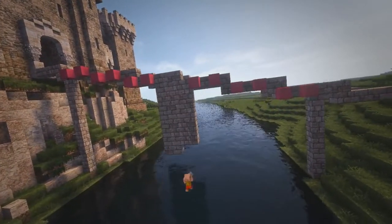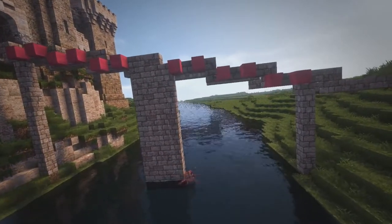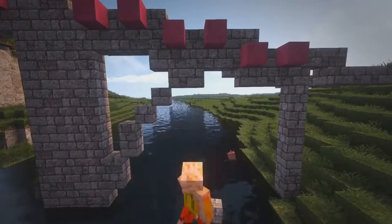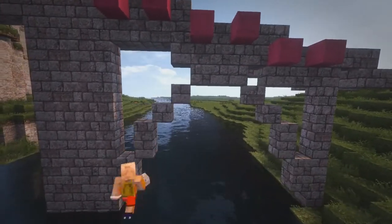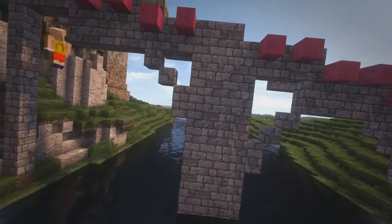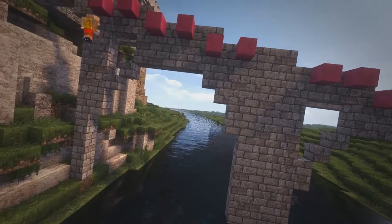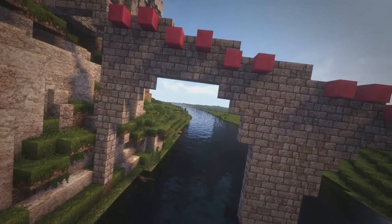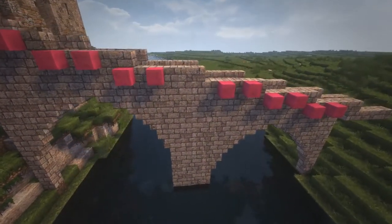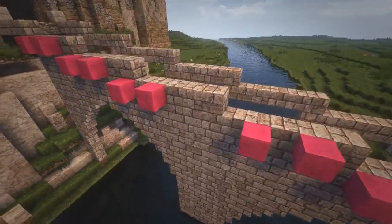Before we start doing the massive cathedral, the bell tower, the feast hall, the throne room and all that jazz — which is one of the most impressive parts of this castle, I hope. So before we start doing that, we're going to do two more minor projects: the bridge where we get into the castle, and also the small canals where we keep the dogs for hunting and all that stuff.